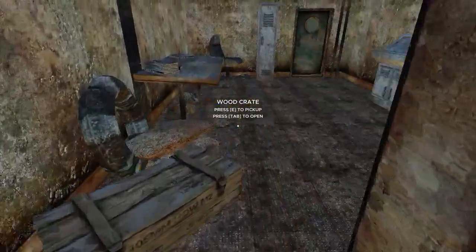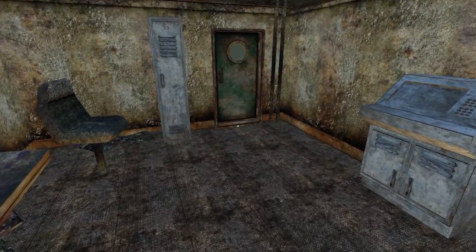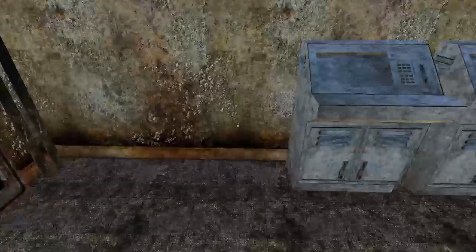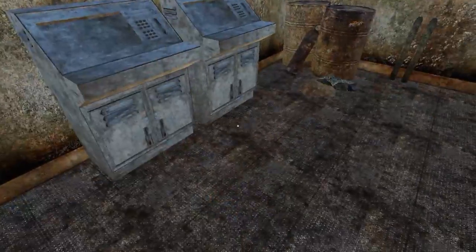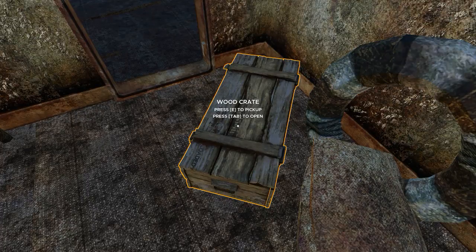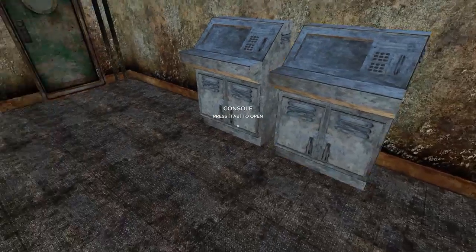Obviously, as you can see, the guys are taking time to fit spawn points. The large locker holds three items, the console one item. And of course there's the new wood crate, which you can pick up — these lockers you can't pick up and move.